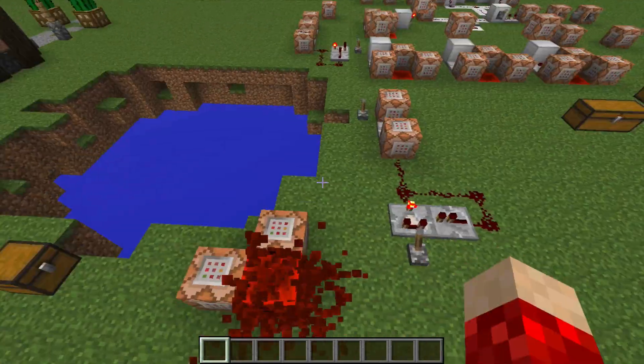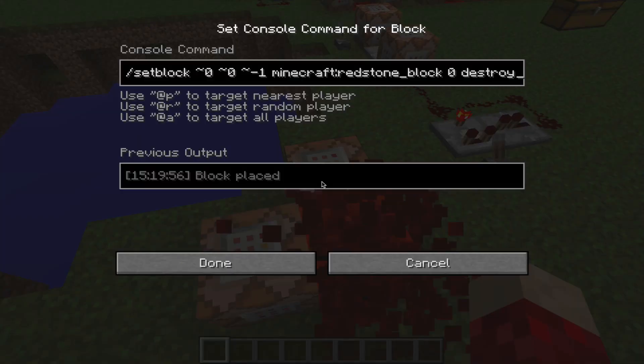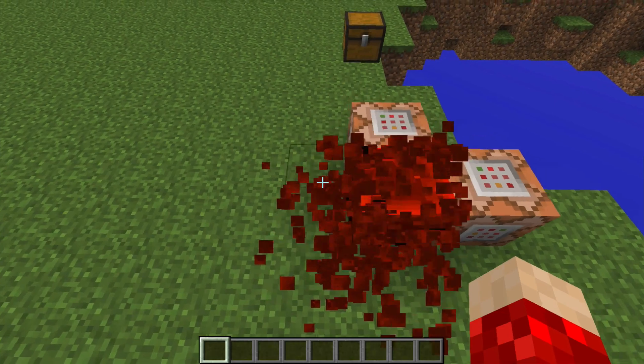This only uses two types of command blocks. What this is, is a clock that runs 20 times a second. It's setting a redstone block right there with a setblock command — it has the coordinates that lead right there, relative to the command block — and it's setting a Minecraft redstone block and also destroying it when it gets activated. So once it gets activated, it's placing the block and also destroying it, creating this clock that runs 20 times a second.